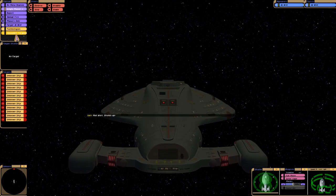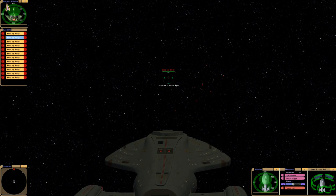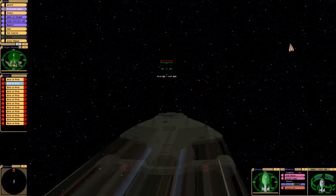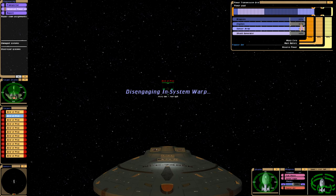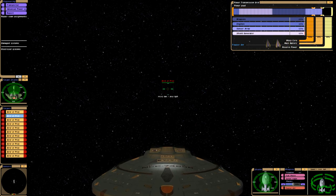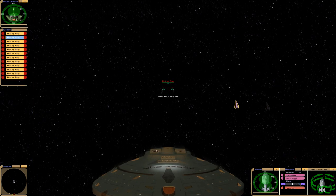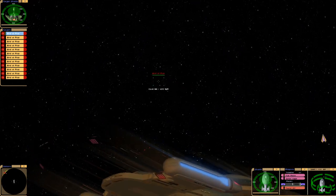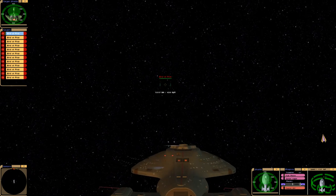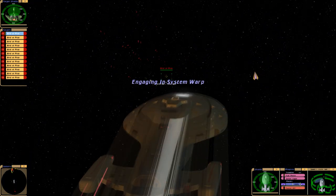Now let's see how we do with the Delta Quadrant Intrepid class, or USS Voyager. The first one we used was the Kobayashi Maru Intrepid class — this is the Delta Quadrant pack Intrepid class. Ignore the fire trucks in the background, I cannot edit that out. I'm reinforcing the forward and ventral shields because we have the power with this model. Let me do a warp one and get us right in the middle of their formation — this is perfect.